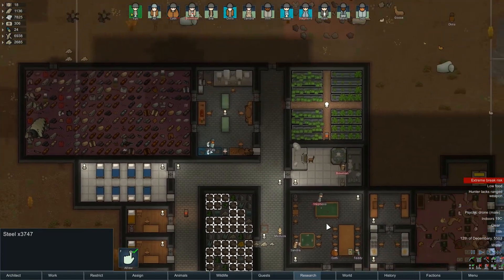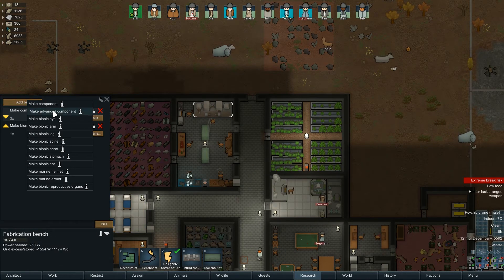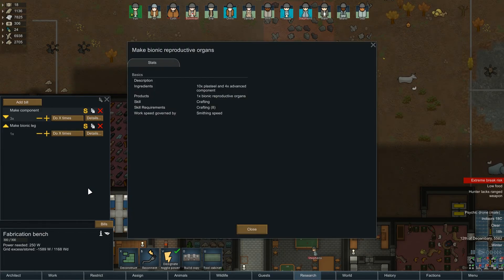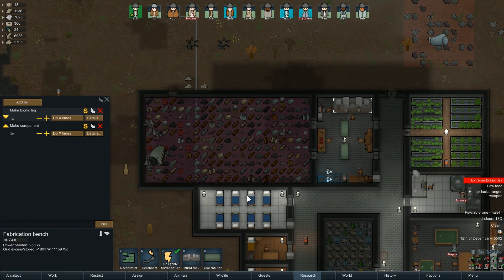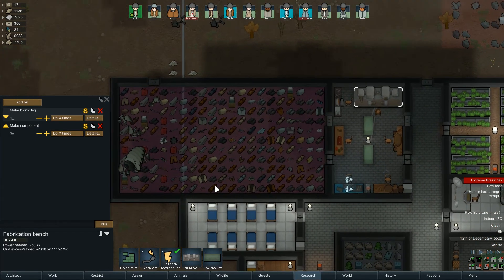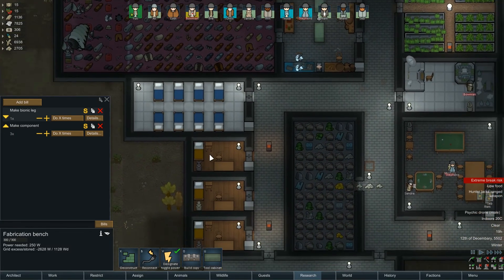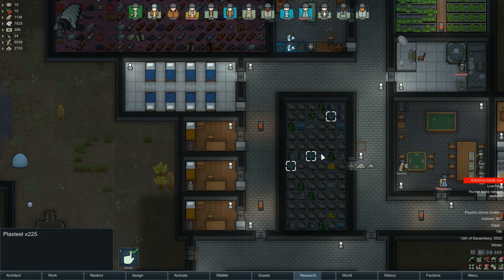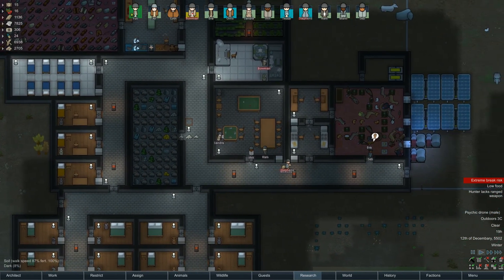What can I do with all this steel? I could make some more components, or I could make some advanced components. Bionic reproductive organs - interesting. Bionic leg, yes, we need that at some point. What does that need? I'm assuming an advanced component - 15 plasteel. We've got plasteel. I think we've got a little bit. That's something we need to invest in. There it is - we have some. Very cool.